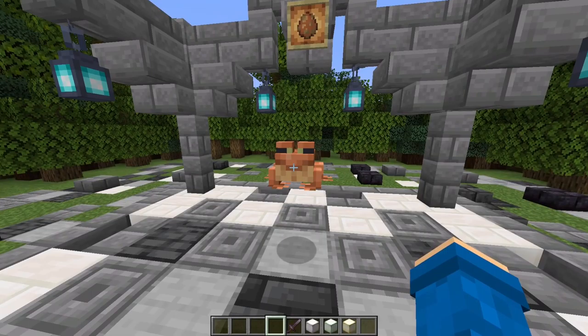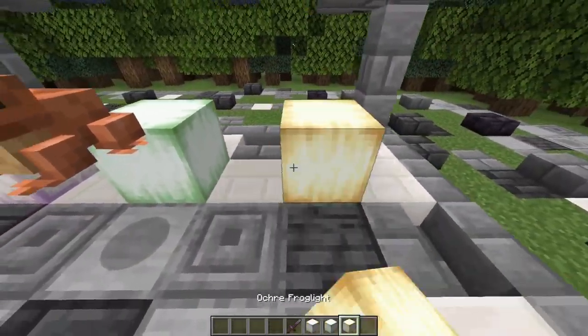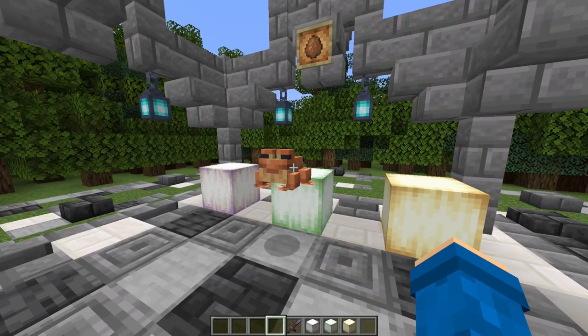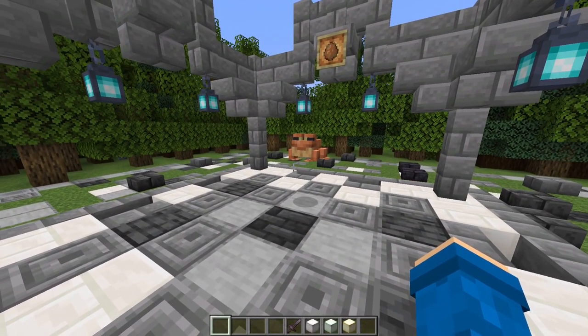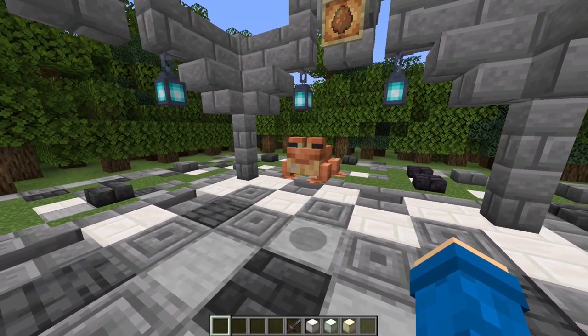Frogs are a very cool mob — they are cute, they have a good animation, and whenever a frog consumes a magma cube there's a chance for them to drop a froglight depending on which biome they're from. I really like the frog. It's a really cool idea. I will give the frog a 7 out of 10 — it's not the most useful but it is still a really cool mob.